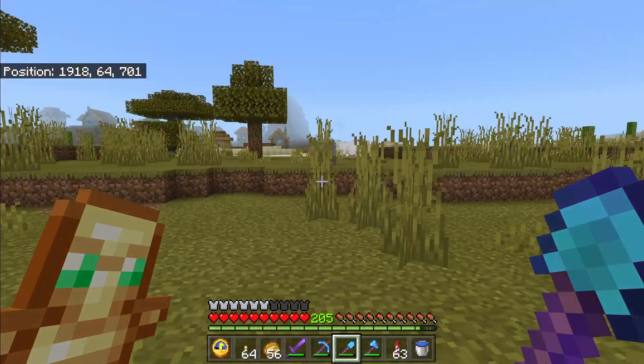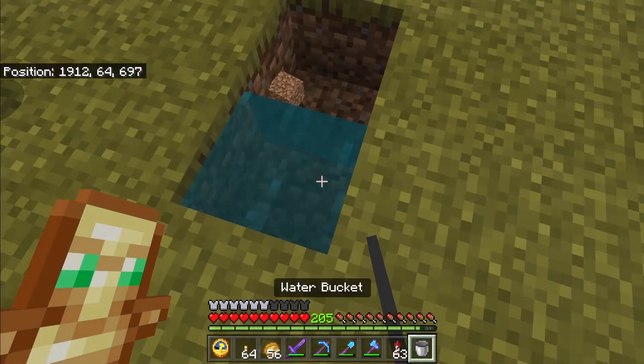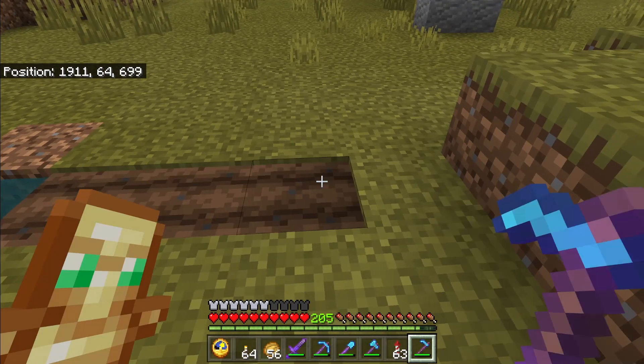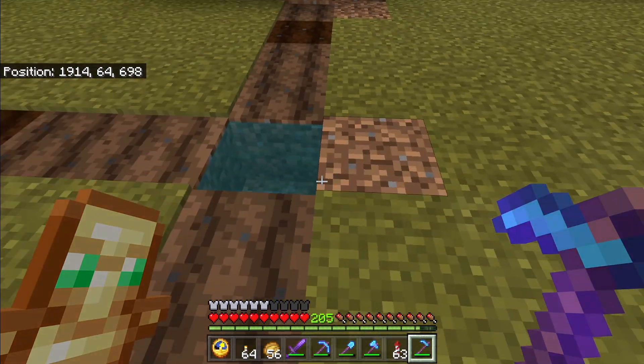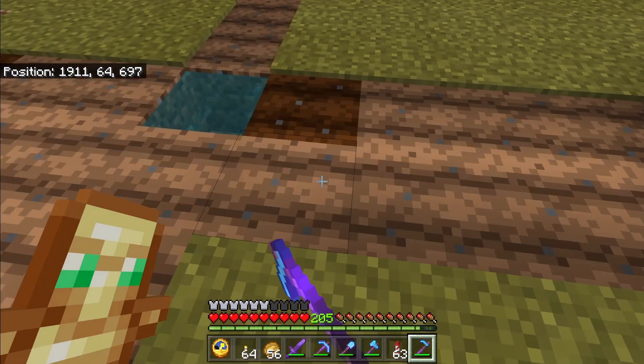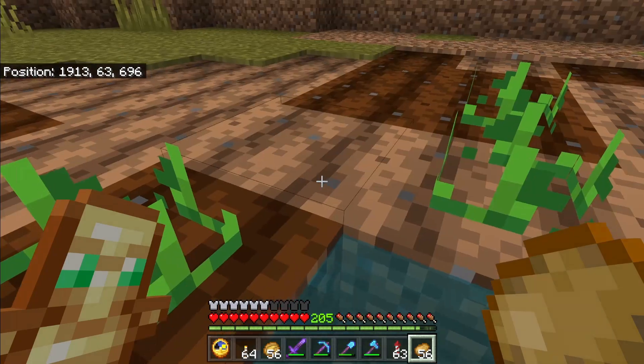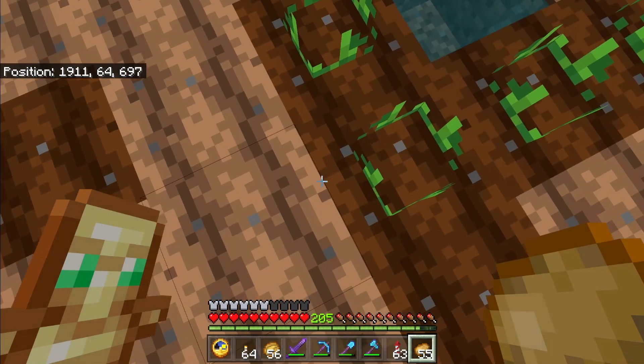First, you want to mark out a chunk — you can use Chunkbase, I like to use math, link in the description. Dig a hole near the center of the chunk, fill with water till the dirt is four blocks from the water in all directions, widen each one of those little spokes by one, then fill in the diamond shape. Plant potatoes now because you want to get those ready before you get a farmer in there.